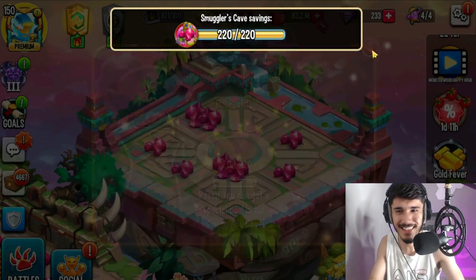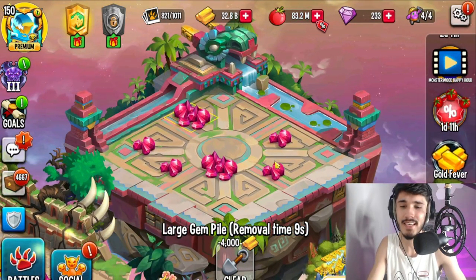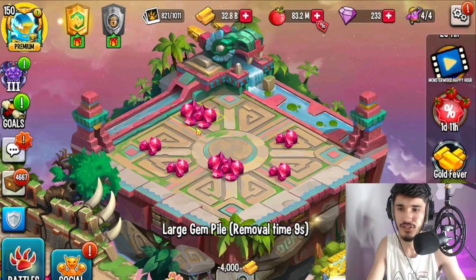It's processing and it should go through — there we go! We basically just got this island for free. Technically it is free. Look at it, it's shining. We can go ahead and clear it — it takes about 10 seconds to get rid of these gems.